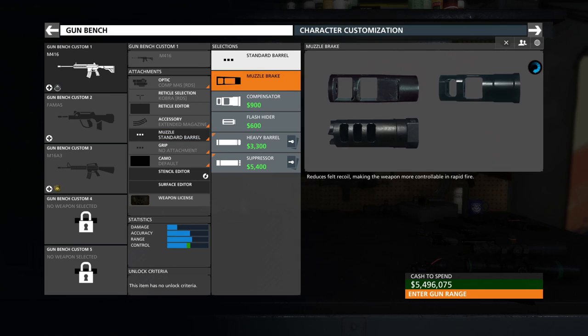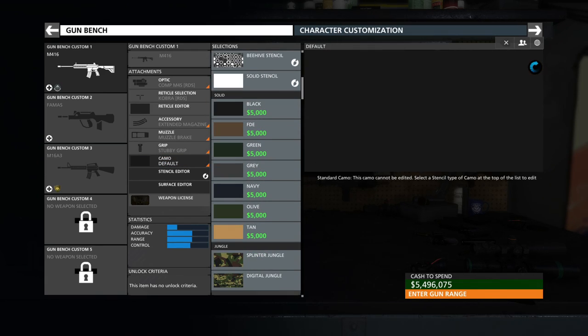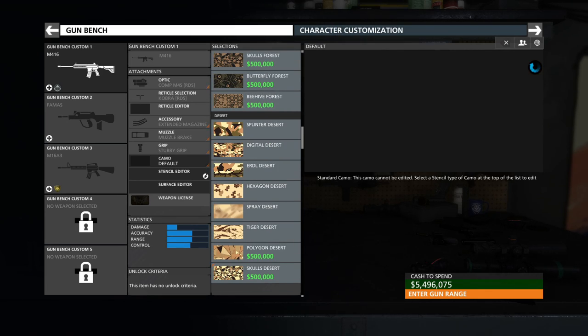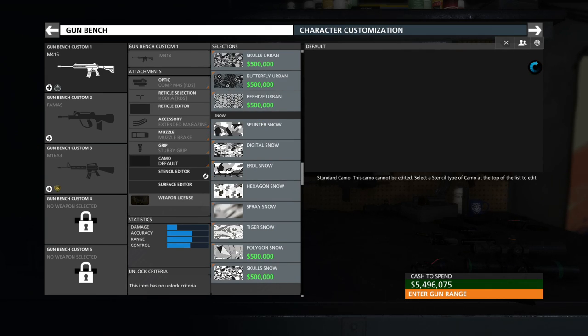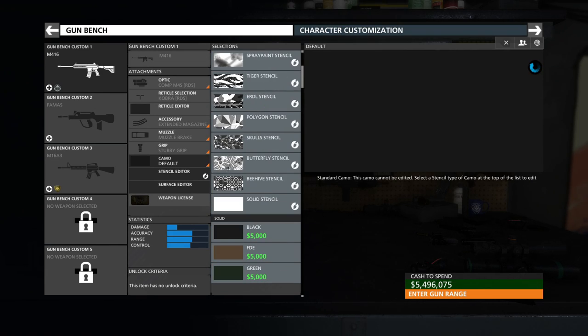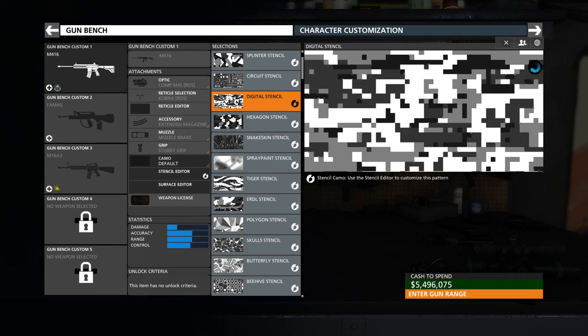Of course you want to put some of your favorite accessories on this because there's a shooting range in here as well. But this is where it gets really interesting — the stencil editor. You can see all your different camos that you can unlock and which ones are able to be edited. And yes, other players can see what you look like — not just your gun, but your person.